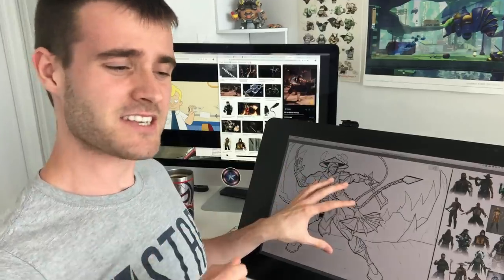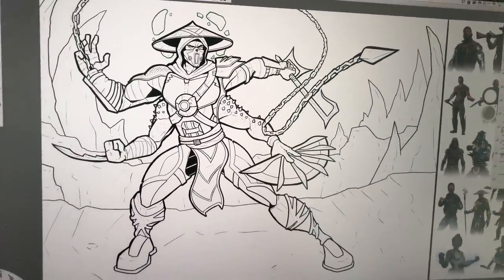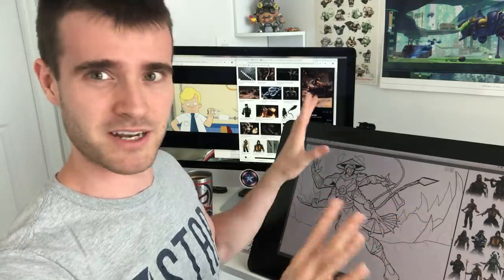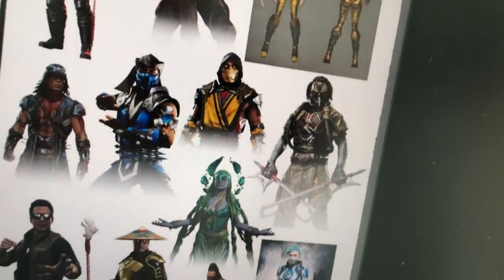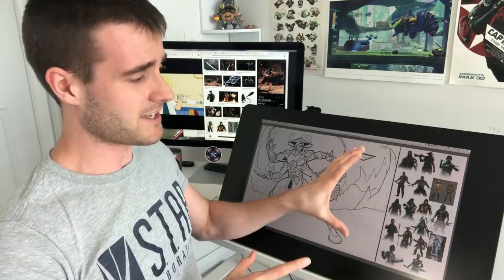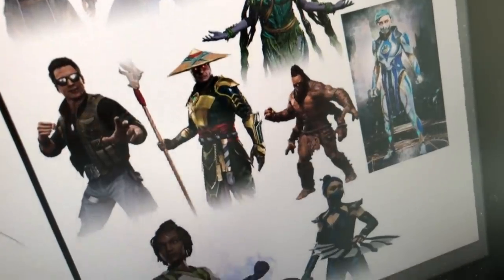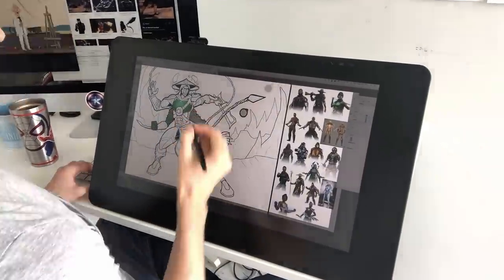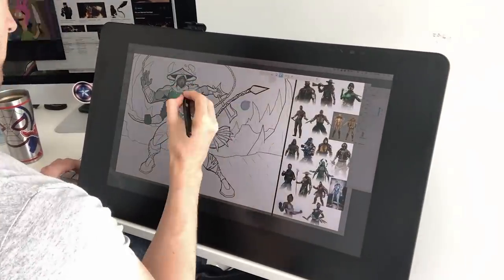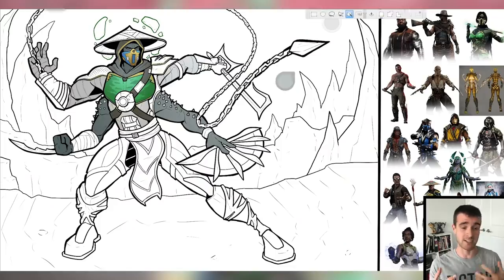Now we're about to get into coloring, and this is going to be an interesting step. If I were to just color all the pieces of this character the same color as they were on their original characters, the piece would probably look like a bit of a schmozzled mess. So I'm going to make my own color scheme for this character based off a lot of the recurring colors I'm seeing - it seems like a lot of it is yellow and green, and then a bunch of blue as well. I'm probably going to lean into green the most because the background is going to be the Nether Realm stage, which is very red and black looking, so the green will stand out nicely against that.